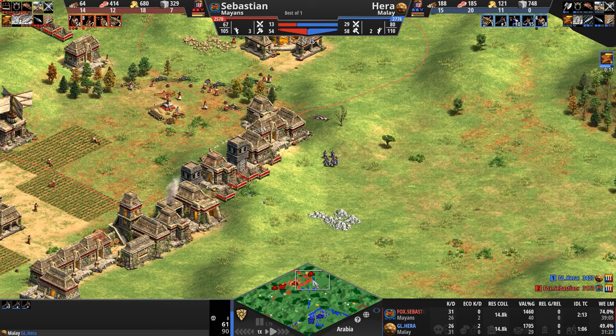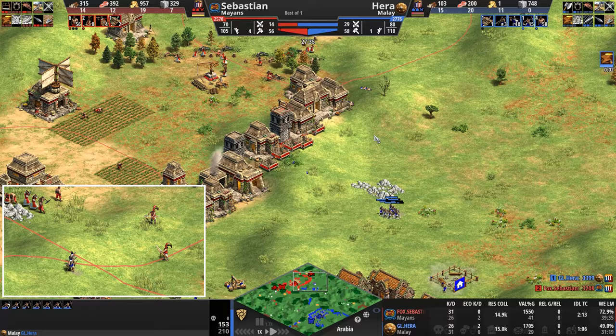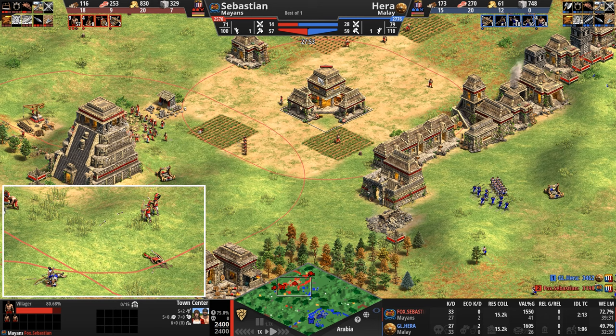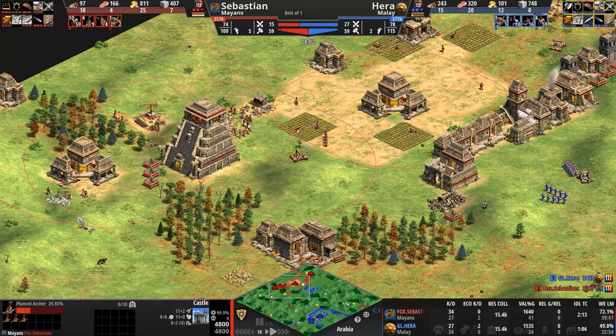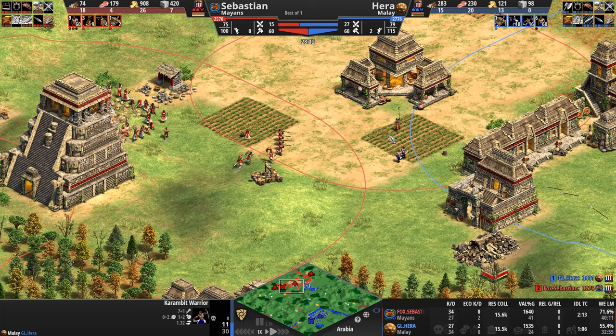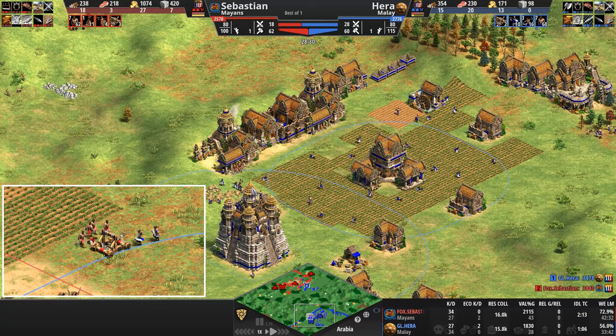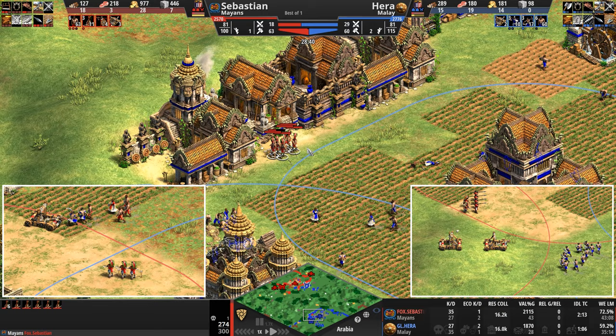Look at that trail of dust as the plumes run forward. Hera's base, by the way, is open. And now they set themselves up at the worst possible location for Hera and start wreaking havoc. Hera has nothing here to defend against this except Karambits. The eagle revealed there's a gap and Hera plugged it, but what he didn't plug is this big gaping chasm here. We'll see how he handles those plumed archers as the castle sits on a high hill location placed right in the face of the Mayan base.